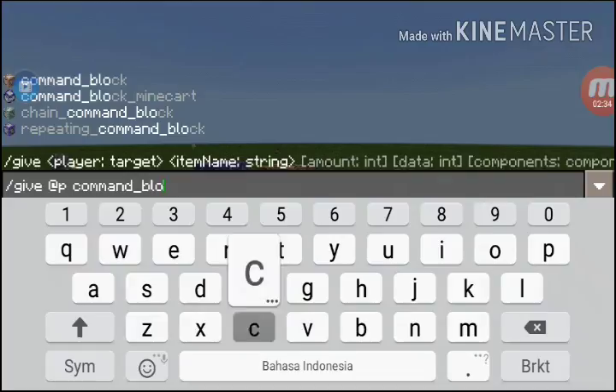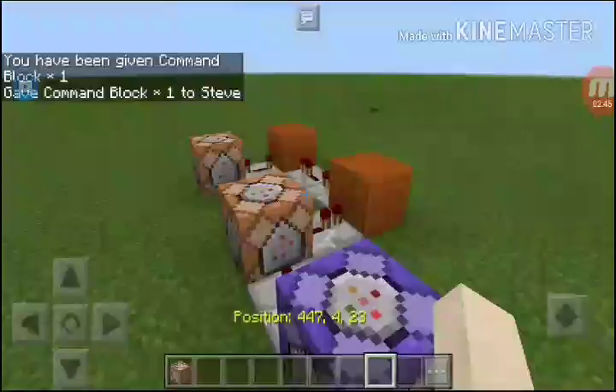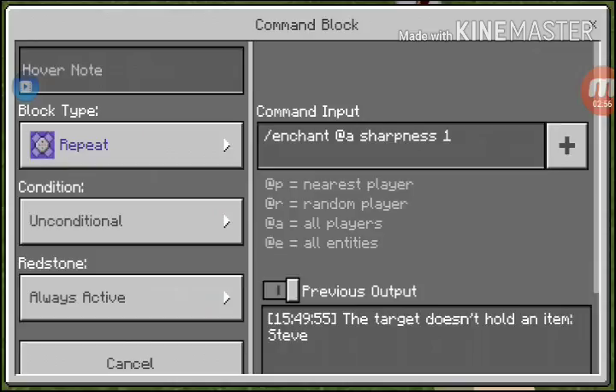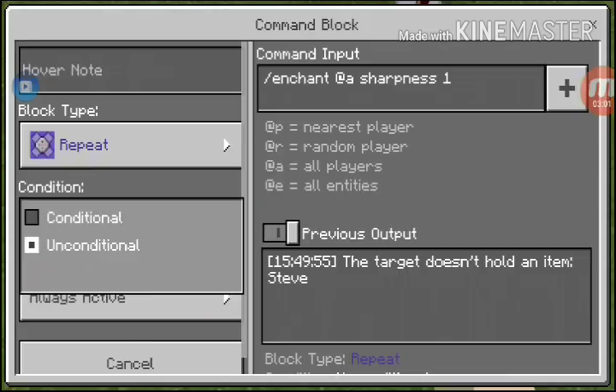You will get this. You put it like this and type a command in the command block like this. Then change subness to 1 and set it to repeat, unconditional, always active.